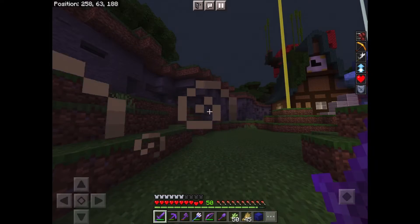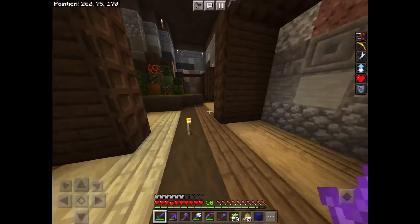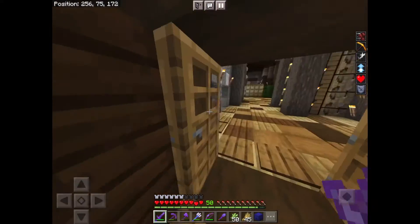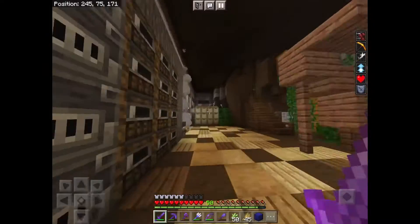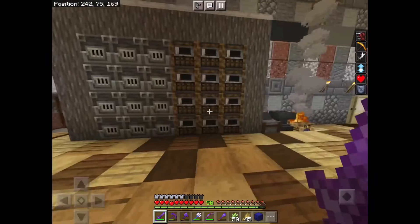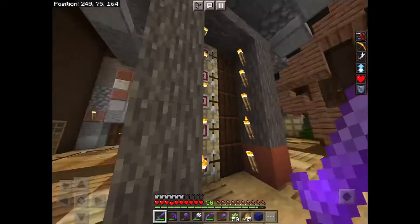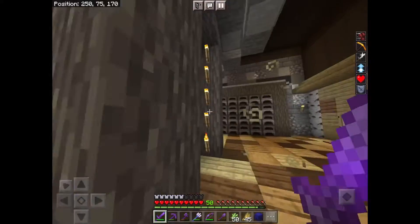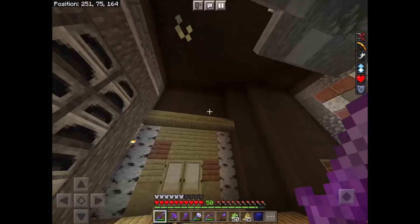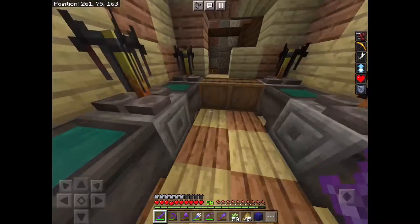I want to give you a house tour of the house I'm going to abandon. Most of this was built in creative. We've got the smokers, blast furnace, cartography table, fletching table, crafting table, and the smithing table. Over here we have the furnaces, over here we have the brewing room, and back here we have the storage room.